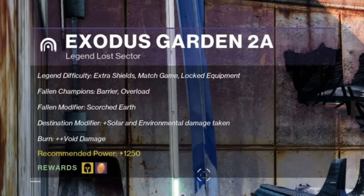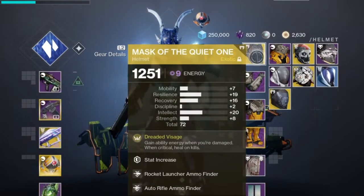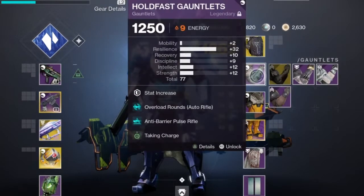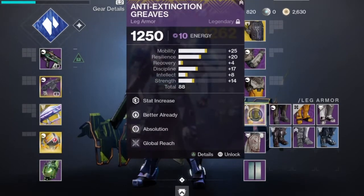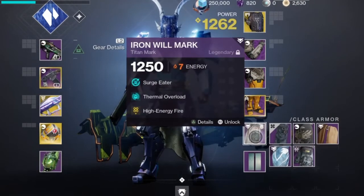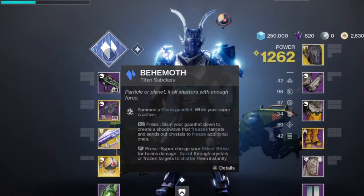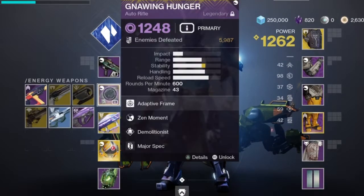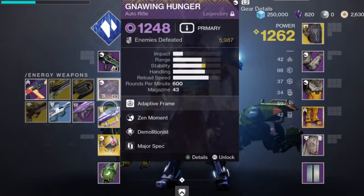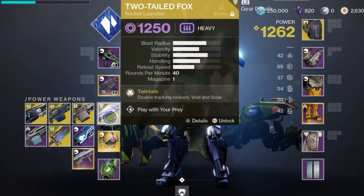Alright, Exodus Garden 2A, Legendary Lost Sector. This is the gear I'm going to use. I'm going to go with the Mask of the Quiet One. I haven't decided if the Armamentarium might be better — I'm going to check it out. Using Void and the Two-Tailed Fox, because that's Void, so that should be helpful.